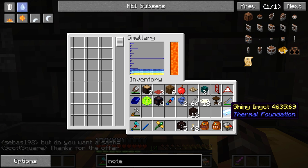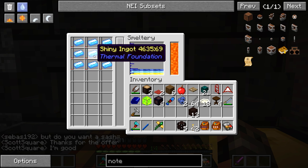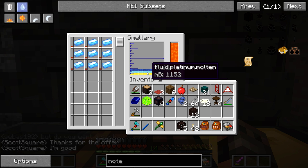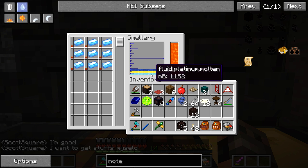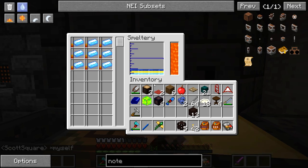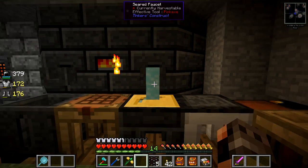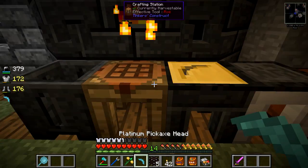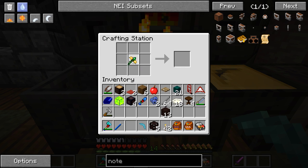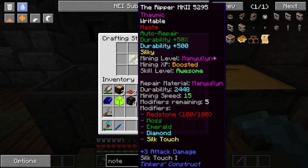First, I wanted to share a pro tip: take some shiny ingots from Thermal Foundation, throw them in the smeltery, they will eventually turn into molten platinum. And you can make two parts out of them. Someone mentioned this in the chat — I can't remember who it was. Check this out: this is a manual pickaxe, which isn't the quickest mining thing, but it has a mining speed of 15.